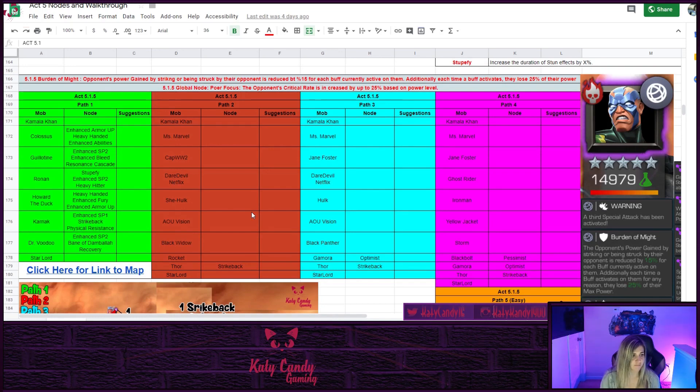For this video I'm going to be looking at Act 5.1.5 Overloaded. I will not be going through each path in this video - I may do that in later chapters - but in 2019, 5.1.5 is pretty straightforward. The first thing I want to do is go over this spreadsheet I've created. There is a link to the spreadsheet in the description of the video because this is an active spreadsheet and I will be updating it as I go.